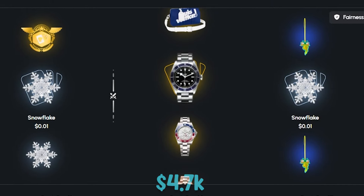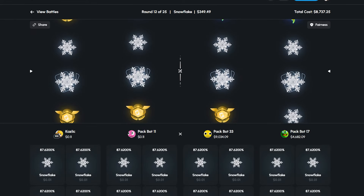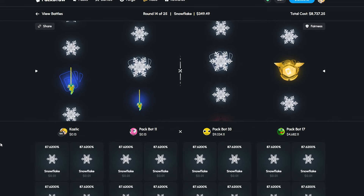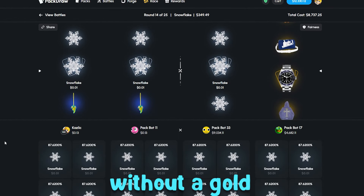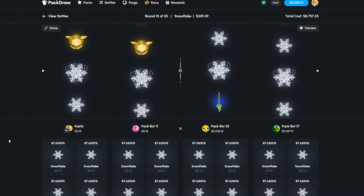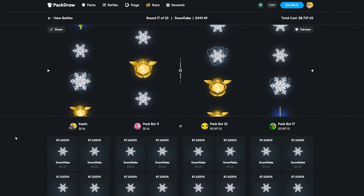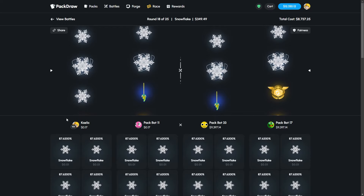We're getting slaughtered right now — 4.7k — this is not good. I am way too many cases without a gold. I need a swig of water to calm down and start landing some golds. I'm so many in a row without a gold, my bot hasn't hit either. At this point we need massive back-to-back golds to take the lead, and with less than 10 cases left we might be 50 deep without a gold.